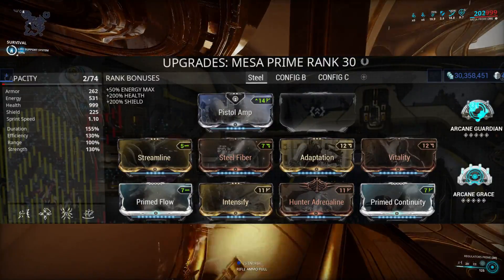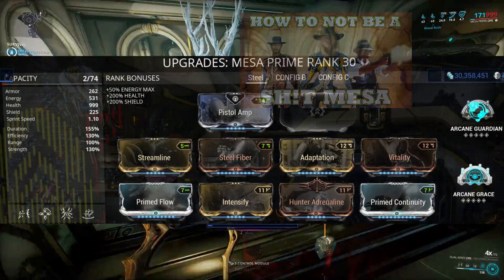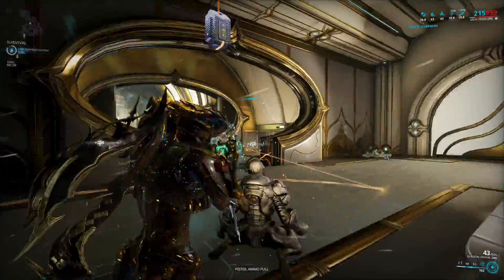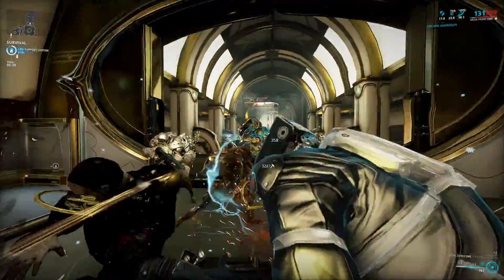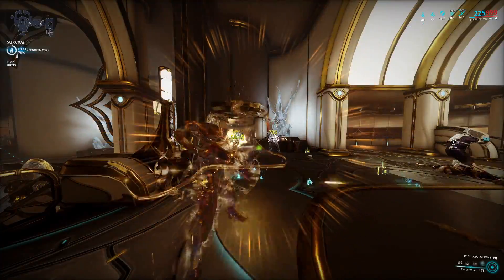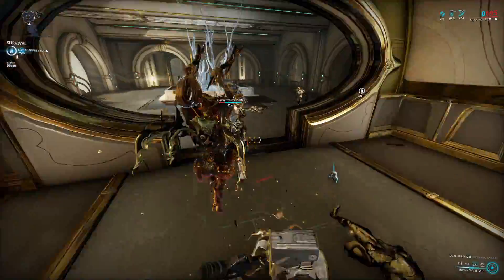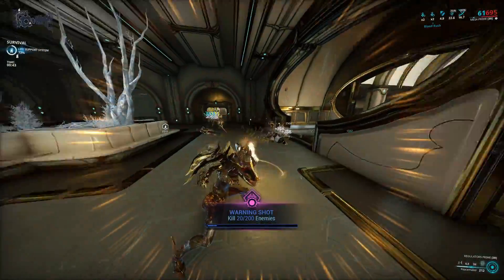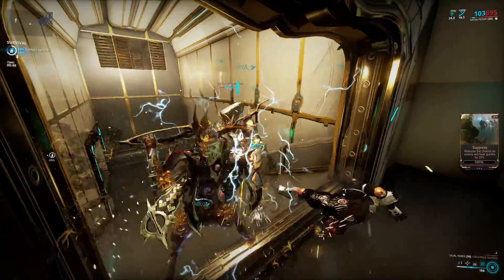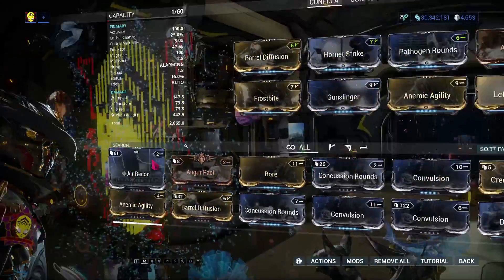If you saw my 'How to Not Be a Shit Mesa' video, then you already know how to play her the fun way. Nothing changes about that here. You will still need to make use of all of your abilities. The main difference is that this build is strong enough to withstand the Steel Path pressure, but more importantly it will kill everything that looks at you funny. My builds are ready to go and do not require tweaking under normal circumstances, and if there is a case where an exception must be made, I will do my best to make it as convenient for you as possible.